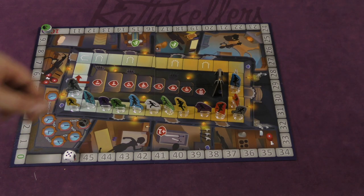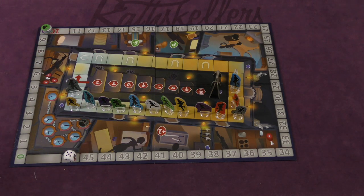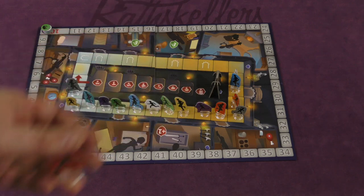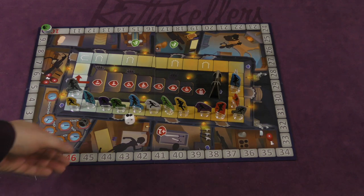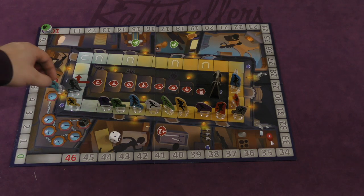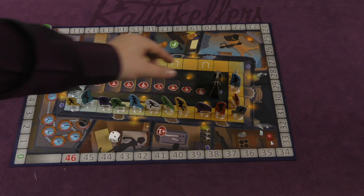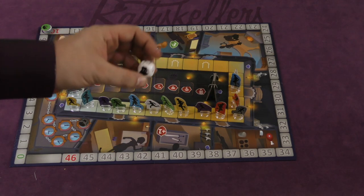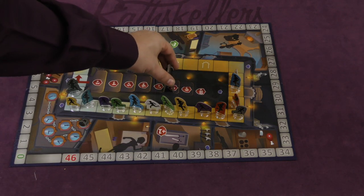In this game, a phantom is in the dungeon at the very bottom, and players are going to be placing their pieces around the outside of the board. The fewer the players, the more pieces you have. The game is pretty simple: on your turn, you roll the die. If you roll a number, you pick one of your pieces and move that many spaces around the board. You can move into a room, but rooms won't be available until the phantom comes out. When you roll the phantom, instead of moving one of your pieces, you move the phantom three spaces.